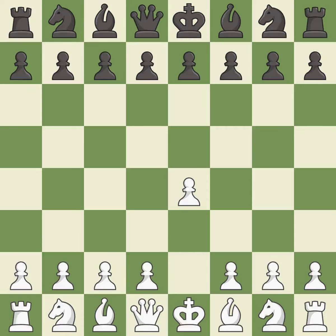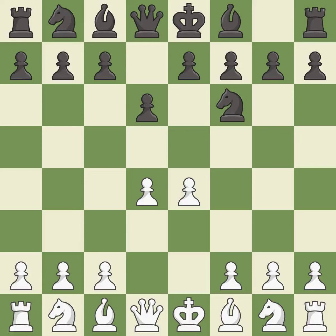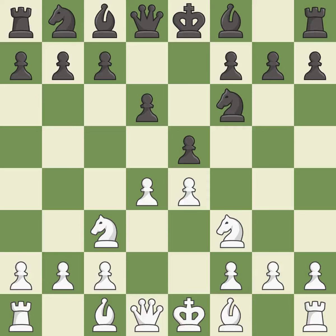Opening with the king's pawn controls the center and opens up the light-squared bishop and queen, often leading to sharp games. The Philidor Defense begins with d6, controlling the e5 square and preparing for Nf6. d4 takes full control of the center and opens up the dark-squared bishop. Nf6 develops the knight and attacks the undefended e4 pawn. Nc3 defends the e4 pawn. Nbd7 develops the knight toward the center and supports the knight on f6 and the pawn on e5.